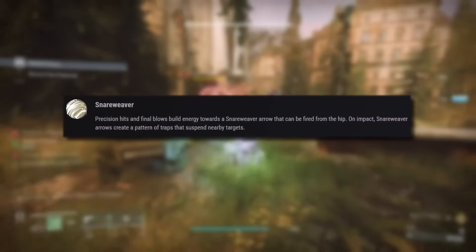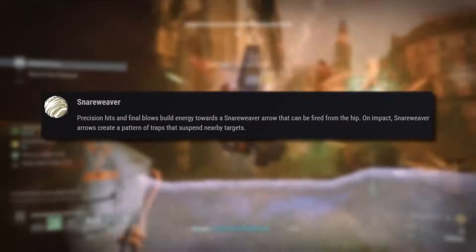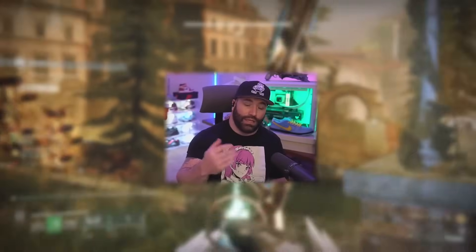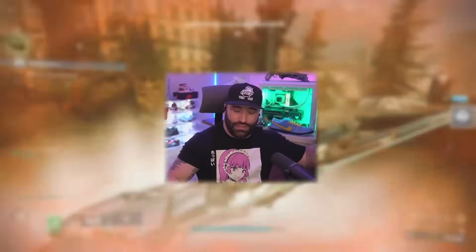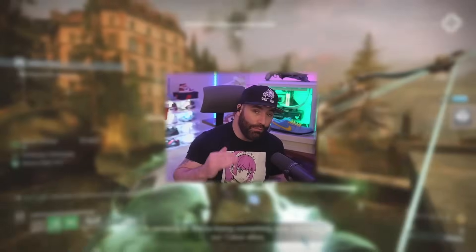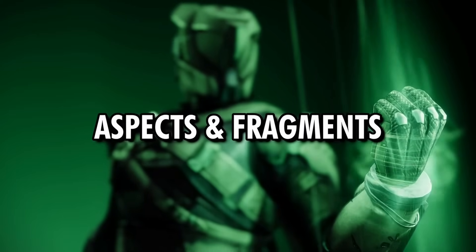So this bow will shoot a little quicker. With Snare Weaver, as I'm suspending targets I'm also hitting crit shots to get Snare Weaver to max, knowing that I can hip fire my traps. This is how I continuously suspend targets and set up my fire team. What's cool about this perk is you can stow the bow, use other weapons, and then pull it back out and you're still at max stacks.